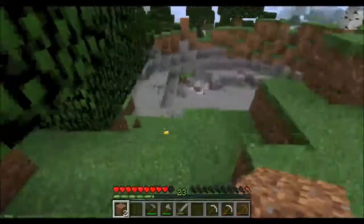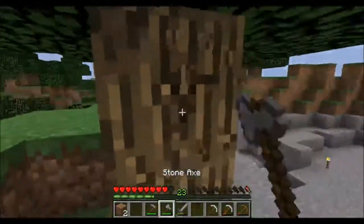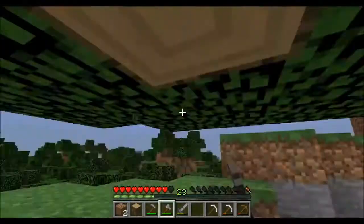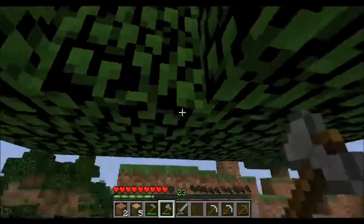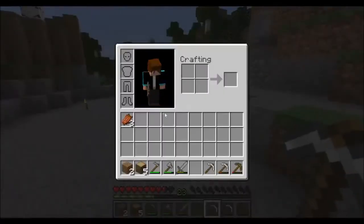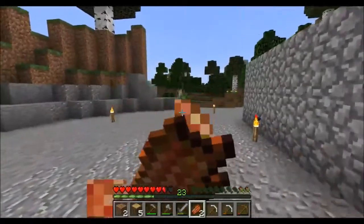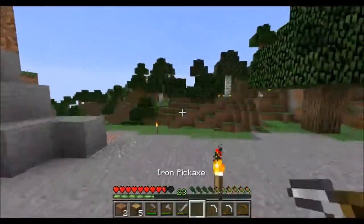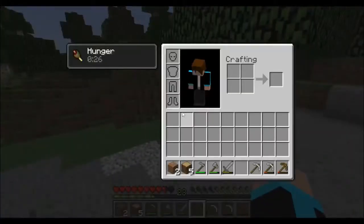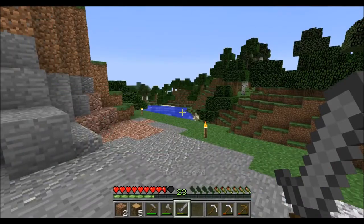We need to get food quick because if I can't find food I'll die. Eating rotten flesh — the cave sounds don't sound good. I'll just stand still so our food doesn't go down as fast.